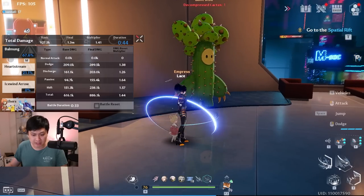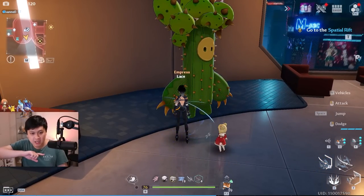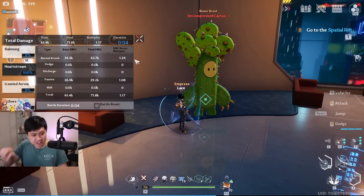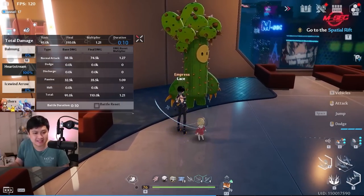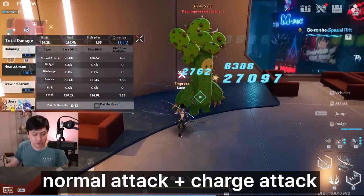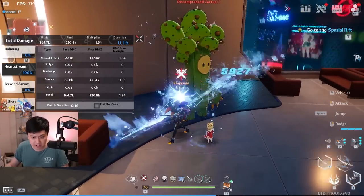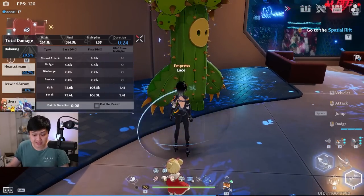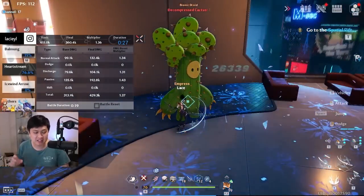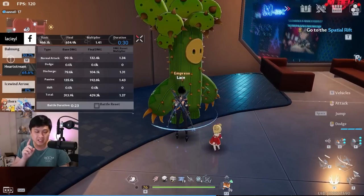Surge is released whenever you use a branch skill or a discharge skill. Let me show you what that looks like - I'll go back into Saki's weapon, use a branch skill, and look out for a big shining arc light. There it is - a massive slash. Every 10 seconds you get access to that slash again. You can trigger it by using N1C - normal attack once, then hold down for charge attack - and you'll see the surge swipe again.